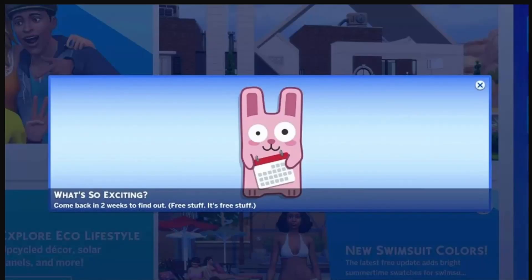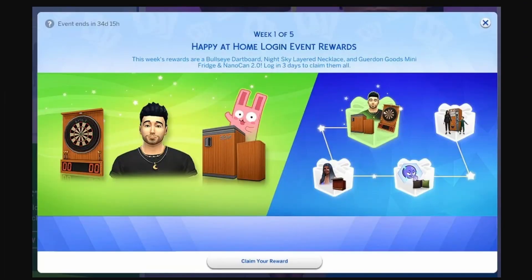For weeks, the Sims team has been teasing a surprise, and now it's here: Daily Rewards. You'll be able to log in and claim new outfits, hair, objects, and even a CAS trait over the next four weeks.